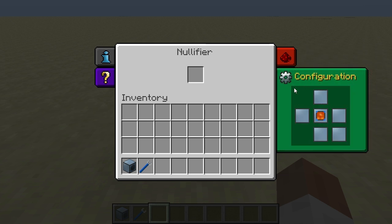Next up we have the configuration, which allows you to set which sides of the block are used as input. By default all sides are set to none, so it does not have any inputs. You can click with the left button to go forward or the right button to go back to cycle through the options — in this case only the input option.